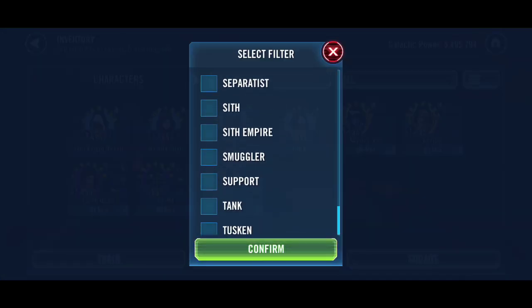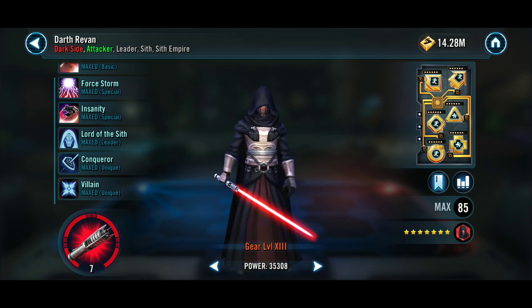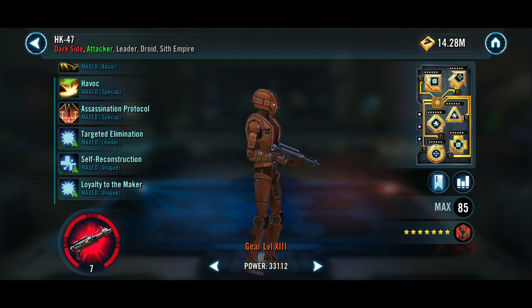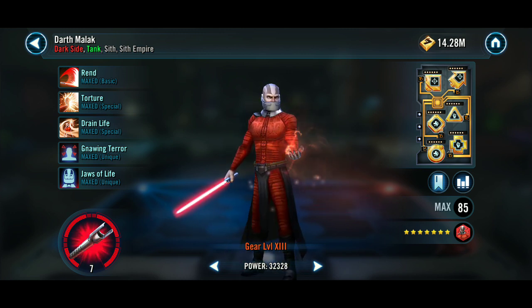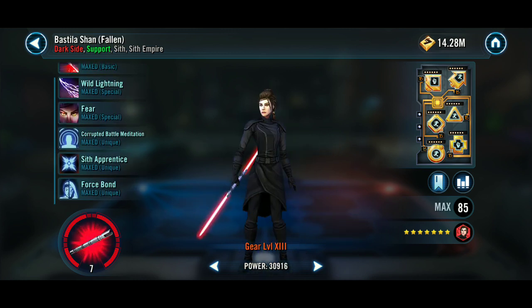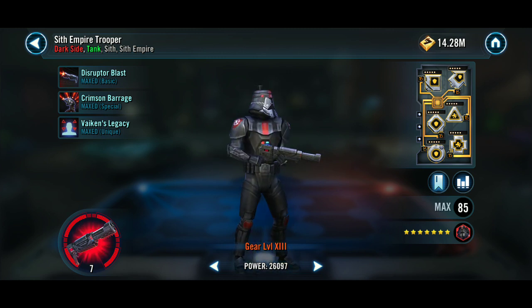For Sith Empire — this is my arena squad. Darth Revan at Relic Level 7 with a Zeta lead and two uniques. HK-47 at Relic Level 7 with two Zeta uniques. Darth Malak at Relic Level 7 with a Zeta unique. Bastila Shan Fallen at Relic Level 7. And then at Gear 13, Relic Level 7 — Sith Empire Trooper.